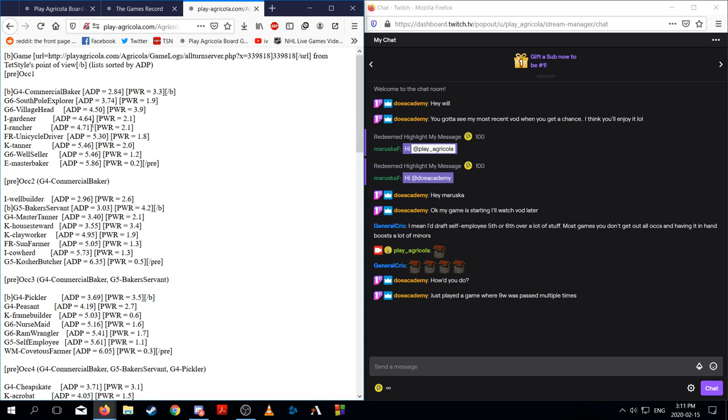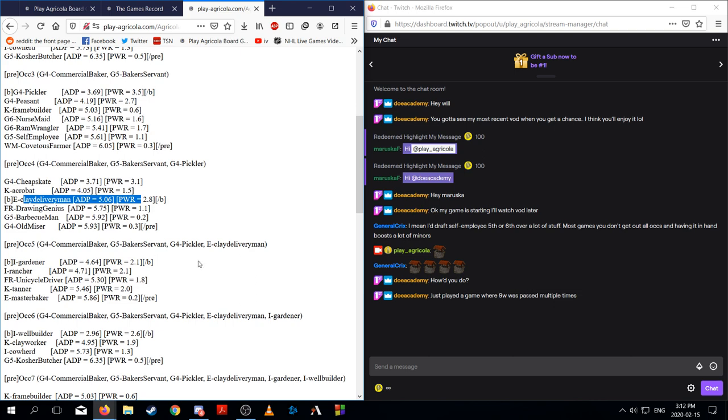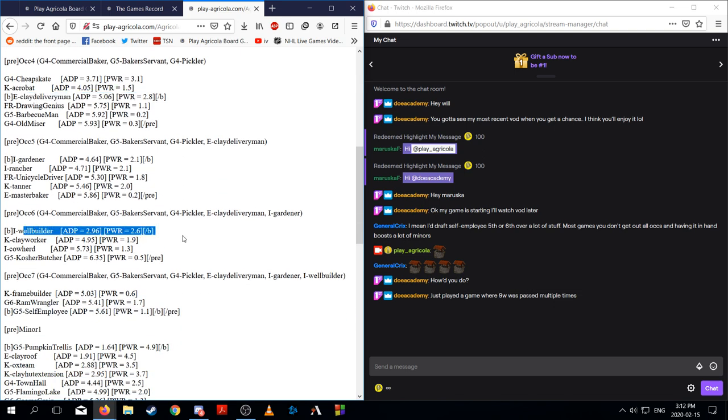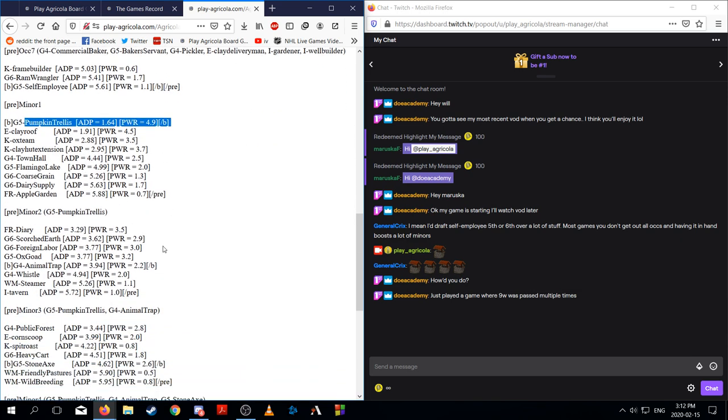Let's look at Ted Style: first pick Commercial Baker, second pick Baker's Servant — maybe the best card in the draft. Then third pick Pickler. Then got Clay Delivery Man, then Gardner after having played Pickler, then got Well Builder — just got some kind of ridiculous cards — and then Pumpkin Trellis, which was the best card in the game.